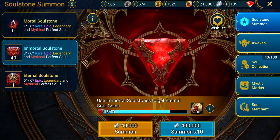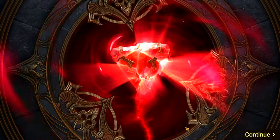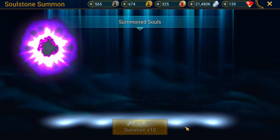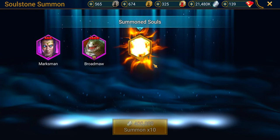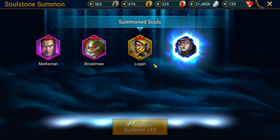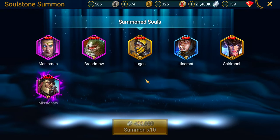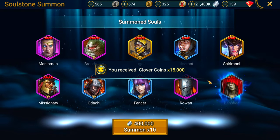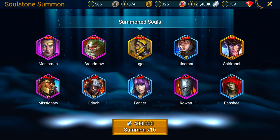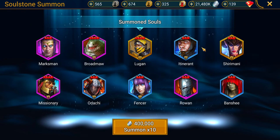Let's do the 10-rip of the Immortal Soul Stones and hope we get something huge. Marksman — ugh. We got some gold — Lugan. More gold — Sharamani. This game is trolling me hard. Lugan is all right and Sharamani is all right too, but they're not meta. If you guys pull one of these champions it's going to help your account, they're amazing support champions, but they're just not meta. I'm looking for meta soul stones.